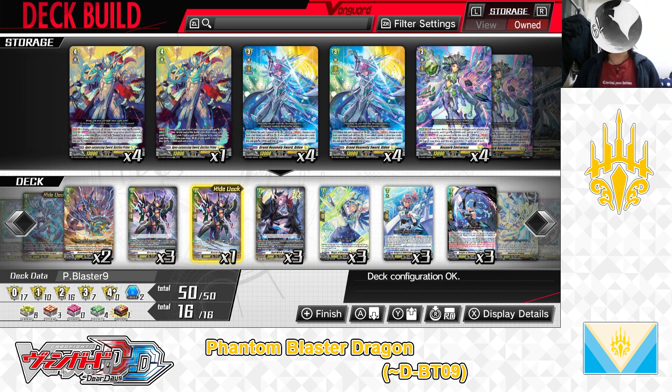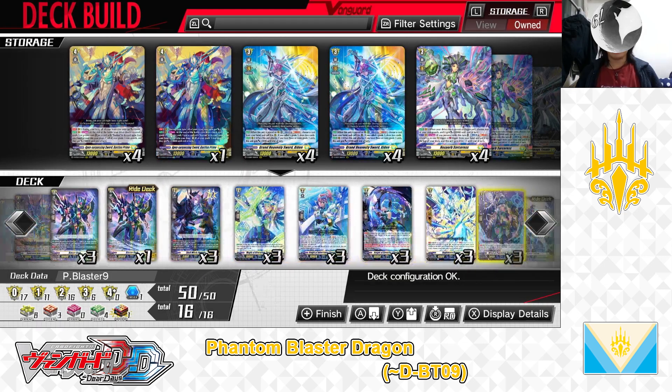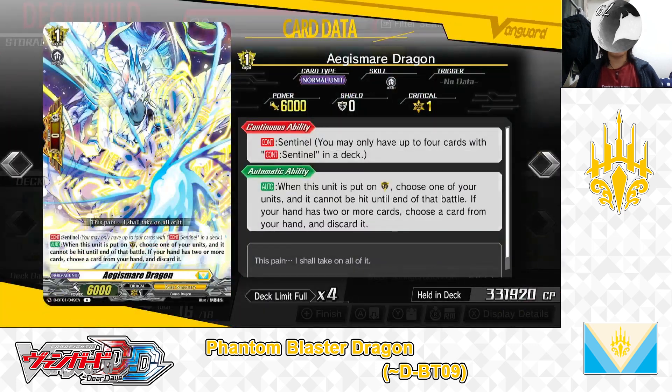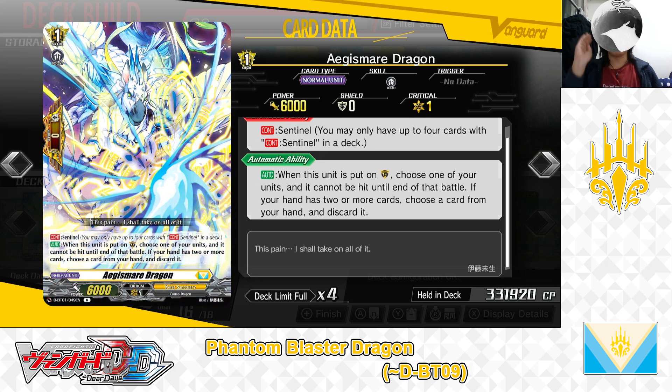Now for the Grade 1 lineup. We are playing Grade 1: Aegis Mirror Dragon, Sentinel — Perfect Guard. First Skill — Continuous Sentinel: You may only have up to 4 cards of Continuous Sentinel in deck. Second Skill — Auto: When this unit is put in Guardian Circle, choose one of your units and it cannot be hit until end of battle. If your hand has 2 or more cards, choose a card from hand to discard. We have 3 in the deck.